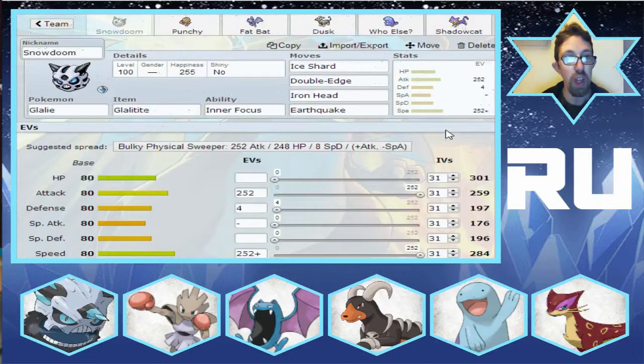Starting off we have the star of the show: Snowdoom the Mega Glalie, with Ice Shard, Double Edge, Iron Head and Earthquake. We don't have Explosion because I wanted to show that Mega Glalie can be used for more than just blowing itself up. It has just as much special attack as it has physical — 120 base attack and special attack — which a lot of people have to realize. It also gets Freeze Dry; it's got a very good special move pool as well. It gets Freeze Dry, I think it gets Dark Pulse.